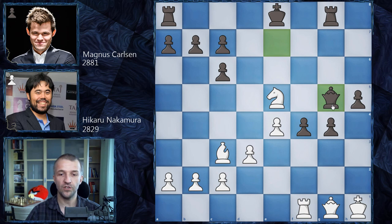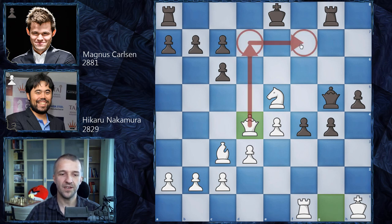Magnus played queen on g5, which is actually the best move in the position. The problem is White can counter-attack with queen on d4 — now there is a very, very serious threat. First, Black cannot castle, and also there is a checkmating idea on f7. Black has to do something, and Magnus Carlsen has about one minute on the clock — he has to act very, very fast.